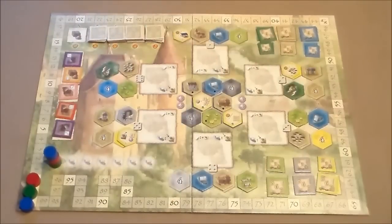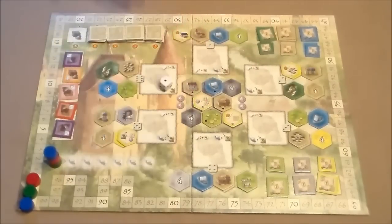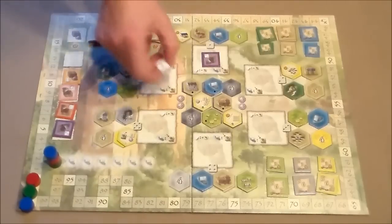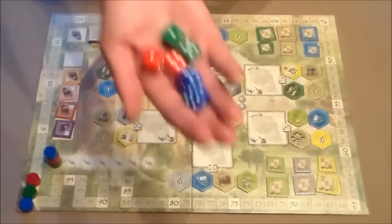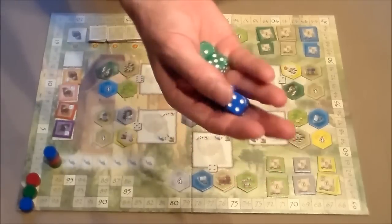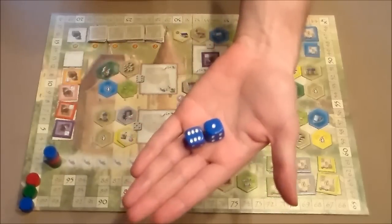So that's how that gets compensated. The first player will take this white die and roll it — let's say a one — so this good comes to the one spot over here. Then the round starts. Every player will simultaneously roll their two dice — every player has two dice in their color. The first player can then take his two actions; in this case, he rolled a one and a six.